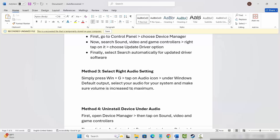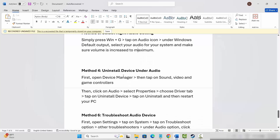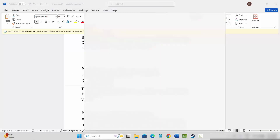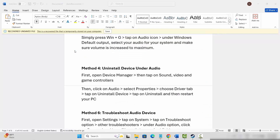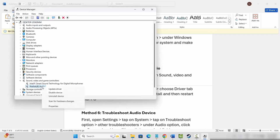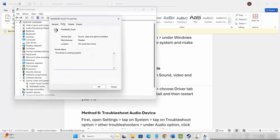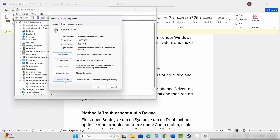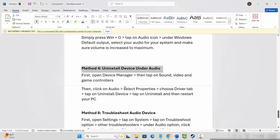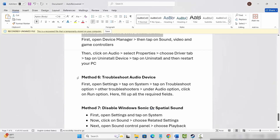If the problem is still not resolved, next is to uninstall the audio device. Go to the search option, search for Device Manager, go below and expand Sound, Video and Game Controllers. Select your sound device, right-click on it, click on Properties, then click on the Driver tab and click Uninstall Device. After uninstalling, click OK and check if the issue is resolved.